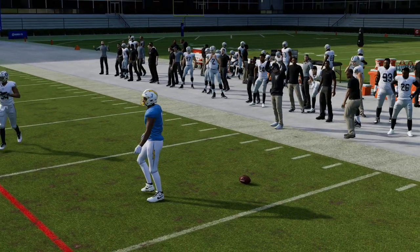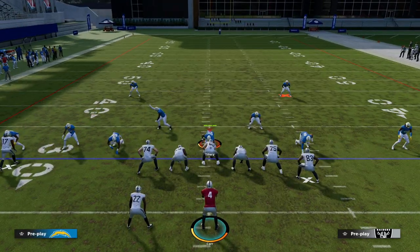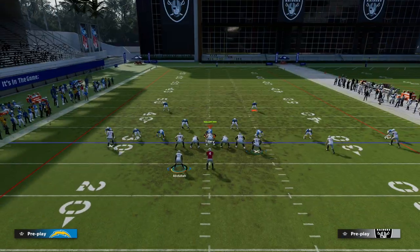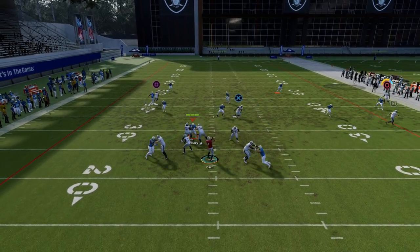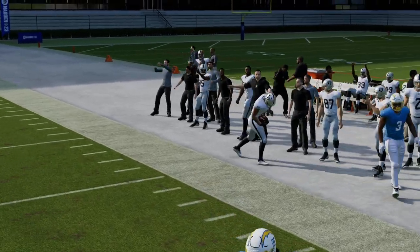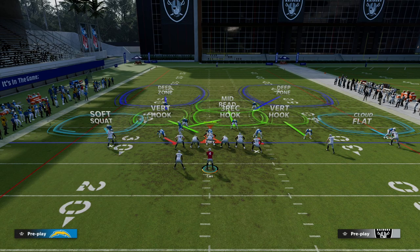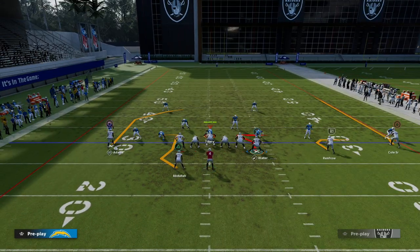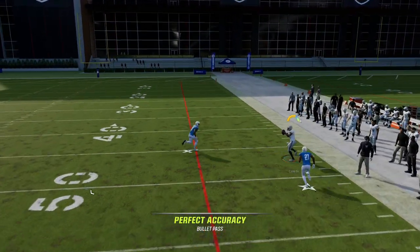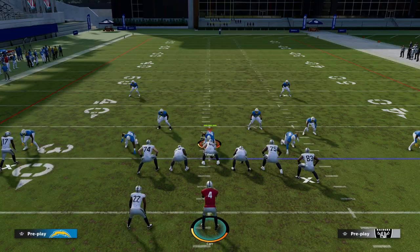I'll show you the cover two one more time. This cover two dot is actually really, really consistent with Rogers at the quarterback position because he can get the ball out a little quicker. You need a quarterback — because we don't have pass lead abilities — that can get the ball out. You just throw this up the sideline, and a lot of times you'll be able to get over the top of cover two coverage. I'm putting cloud flats out there, and what you'll notice is he's going to get that outside release, which allows you to pass lead it right into that little window. You should be good against cover two.